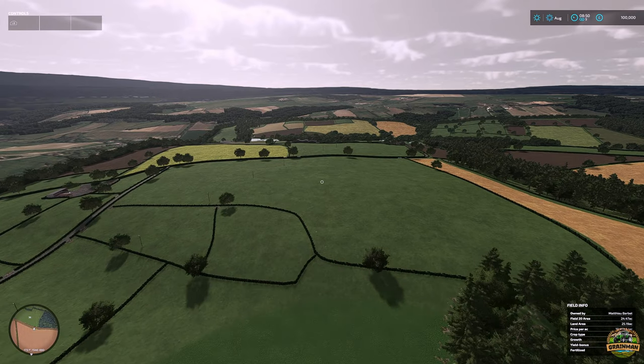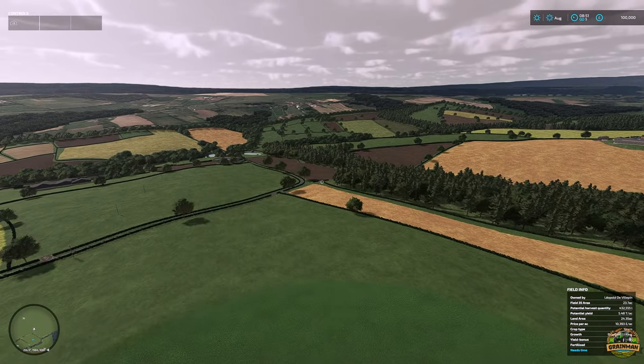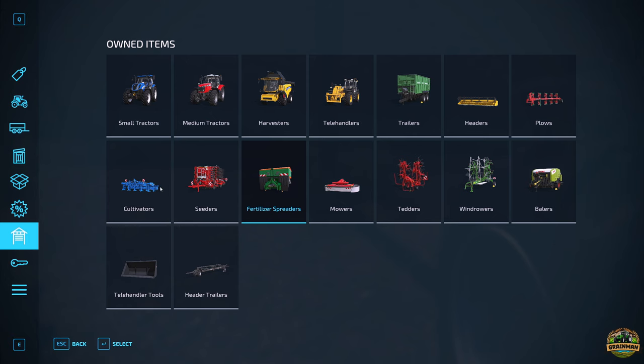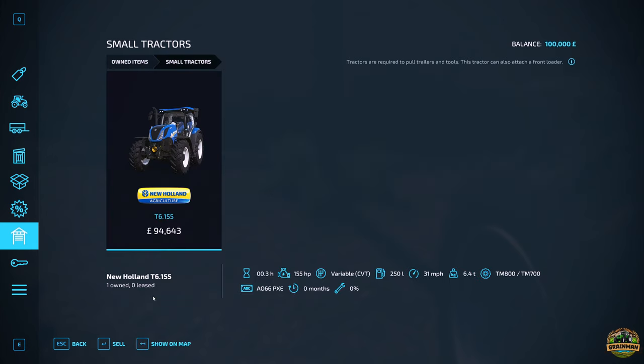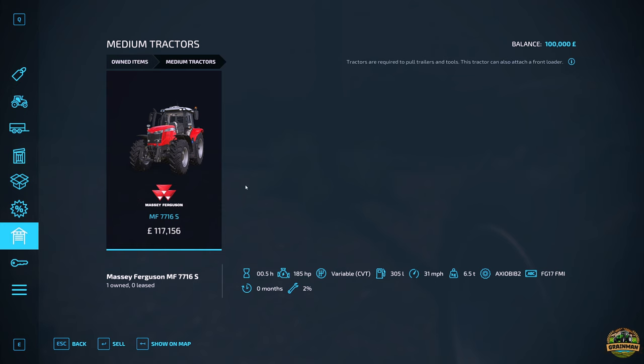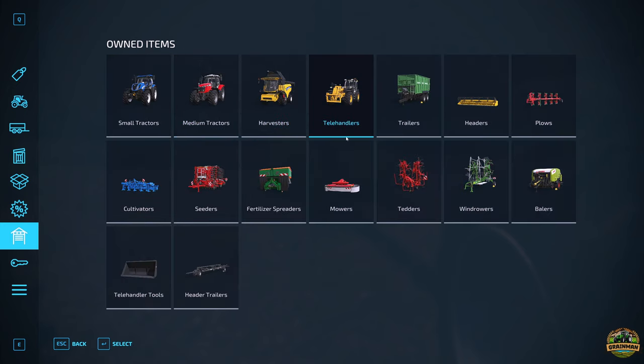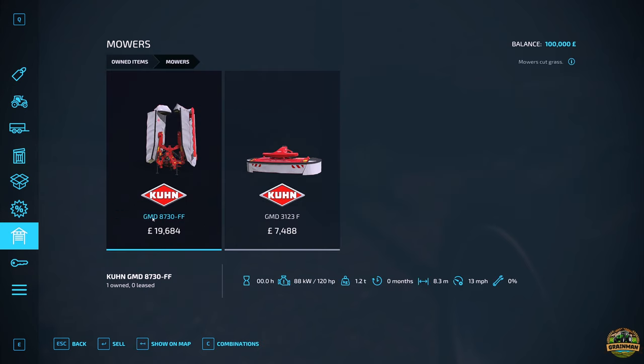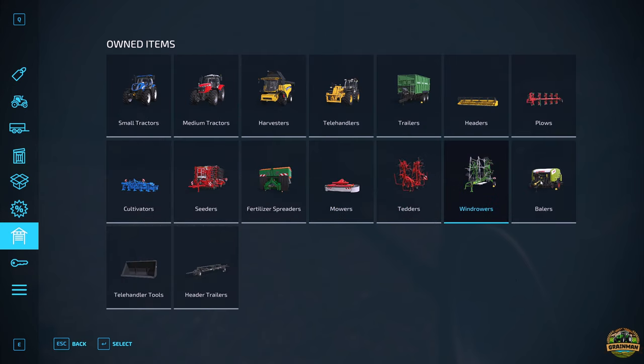Even though I'm really enjoying running around this map seeing the lovely Sheffield area, let's get our feet back on the ground and have a quick look at the starting fields and equipment. The starting equipment is very real-to-life for a British farm: a T6155 New Holland tractor, a massive MF 7716S tractor, a New Holland harvester, a JCB telehandler, a Bruntner power push trailer, the harvester header, an Agramash plow, a RAB cultivator, a big pot and seed drill, an Amazonia fertilizer spreader, two mowers front and back, a tedder, a windrower, a baler that also wraps, telehandler tools - bucket, fork and bale fork - and a header trailer.